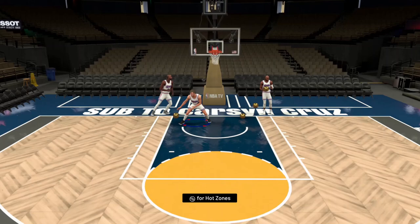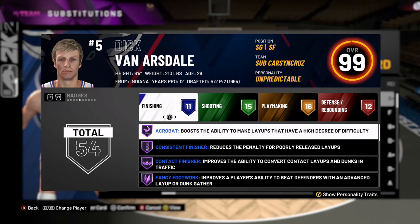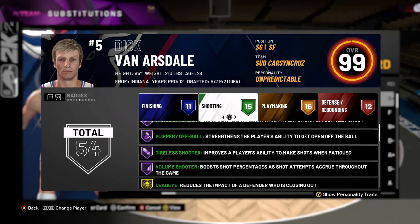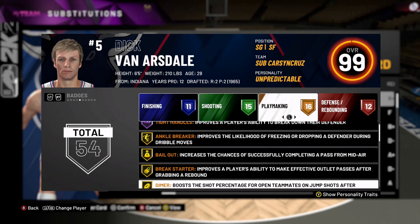Let's check him out in freestyle — I might do a dedicated video on this card. He's basically the Grayson Allen we just did a gameplay on, except he has Hall of Fame handles for days, he has Dimer which Grayson Allen doesn't have, and he has Gold Floor General. This is a two-guard too — and on defense, absolutely elite on defense.